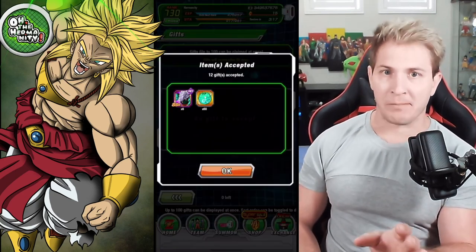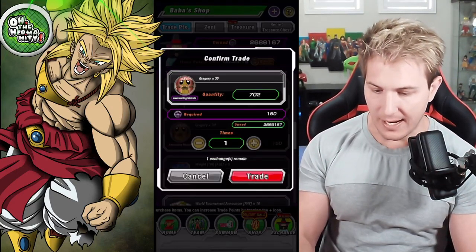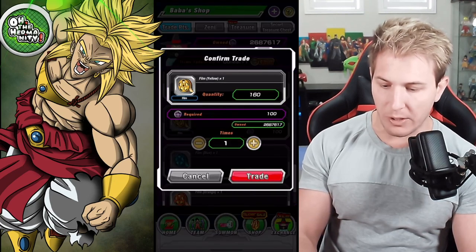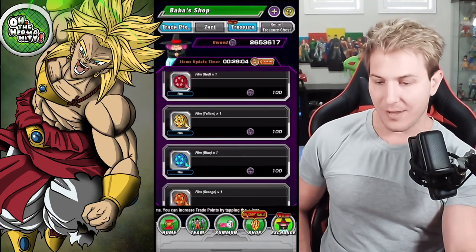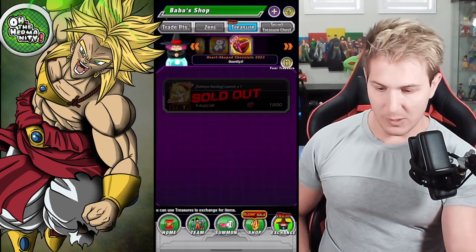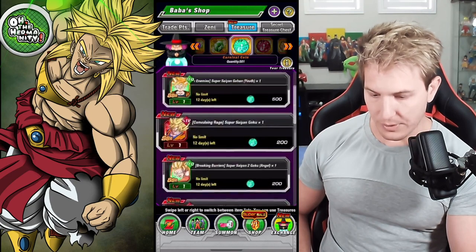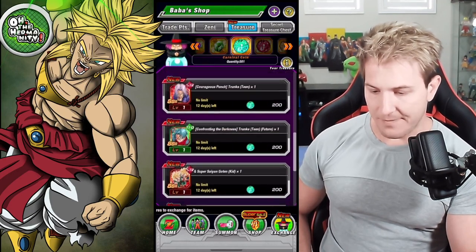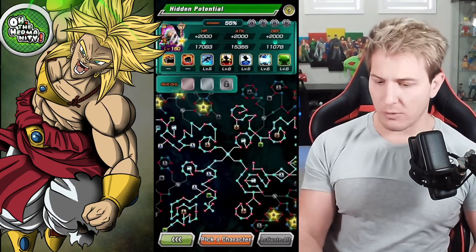I'm pretty sure you can buy this Frieza Buu that I need with those tokens. Let's check right now. Let me just scoop up some Gregorys — I am so low on Gregorys all the time. I'm always buying Yellow Film too because I use the crap out of my Bulma Film. I looked it up online and it said you're supposed to be able to buy that Frieza Buu with these tokens and you can't. So stupid.